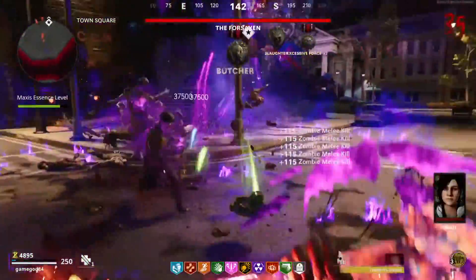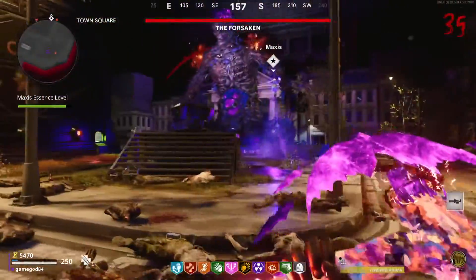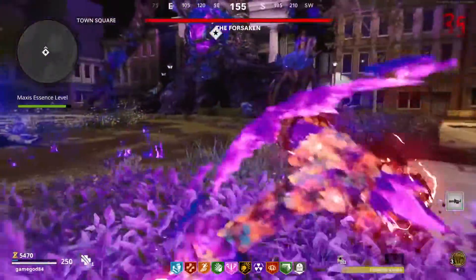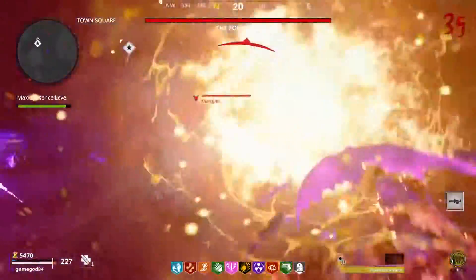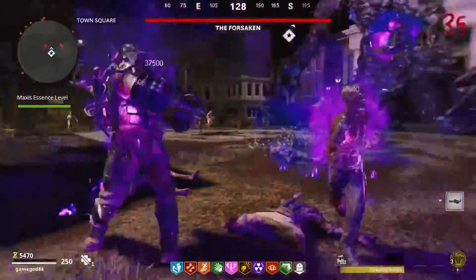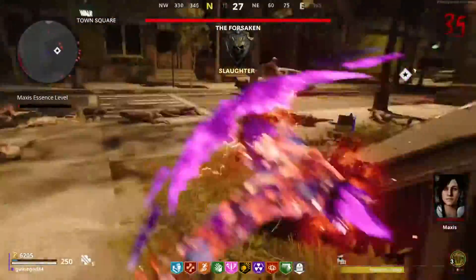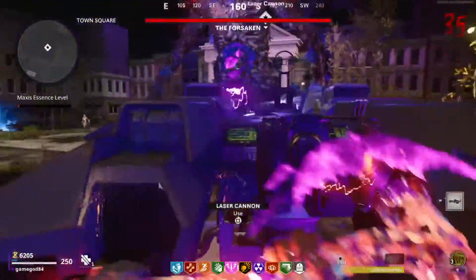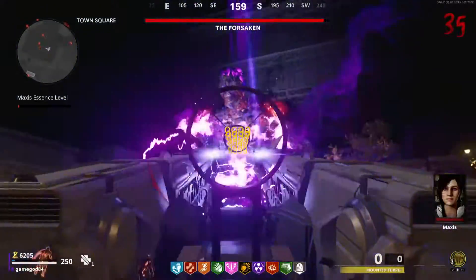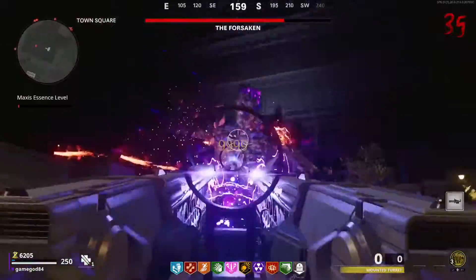You gotta take out the zombies directly underneath Samantha, but she moves around. I've got a millimeter of health left. Come on Samantha — make sure you're directly underneath her. There's a mangler too, Jesus, piss off. I'll pick manglers over disciples any day. She finally charges up the laser. You can aim at his chest — fire the laser — boom, right into his chest. But if you make a mistake, his health instantly fills back up again.